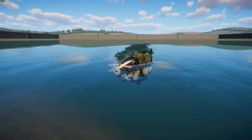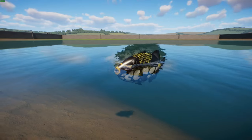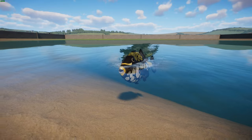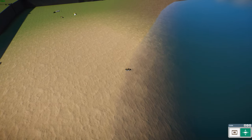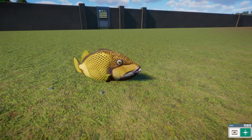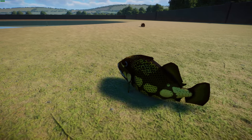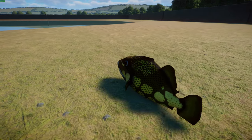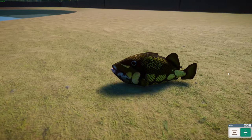Their diet is quite varied — they feed heavily on benthic organisms including echinoderms, mollusks, crustaceans, crabs, worms, and even urchins. They have very powerful jaws and teeth to crush pretty much anything. Here we can see the male and female. They are diurnal and solitary, defending their territory and can be very aggressive with other fish and members of their own species, making them hard to keep in a tank.